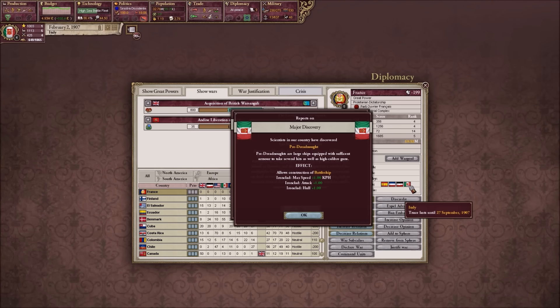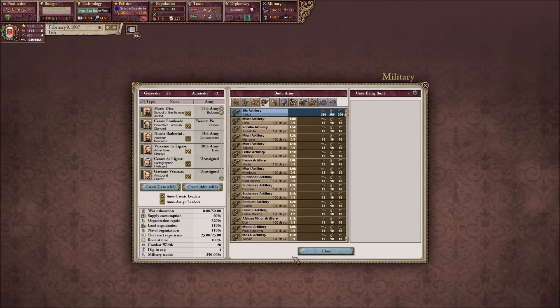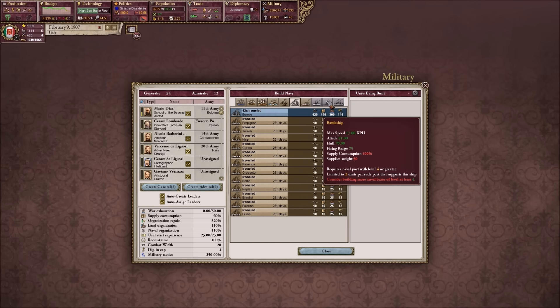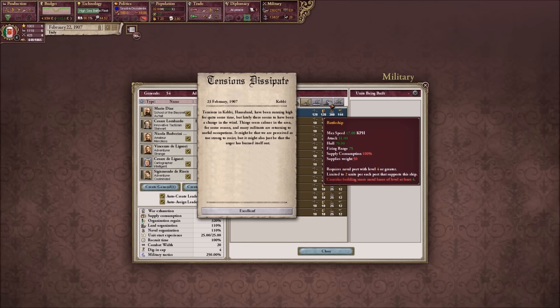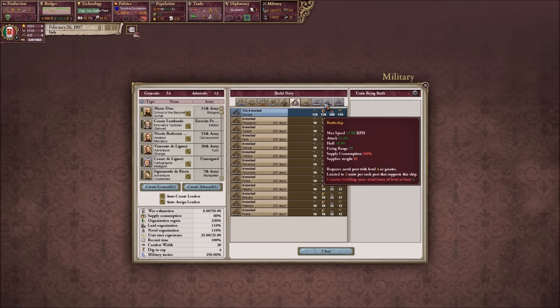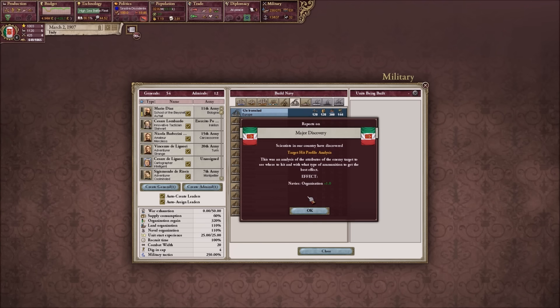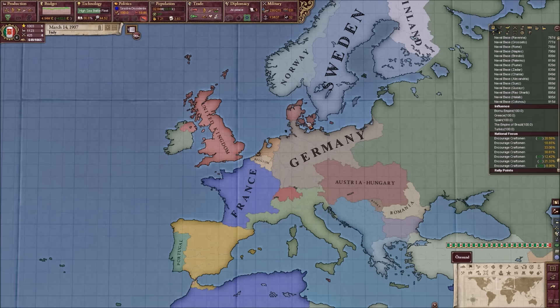Alright, 27th of December. Pre-Dreadnoughts - we now get battleships, but that requires level 4 or greater. Yep. So we can eventually build battleships, and that'll be good. We just need level 4. Cruisers are just faster - they're the medium, the light ships. I know you guys can see it, but there were air quotes in that. Just FYI.